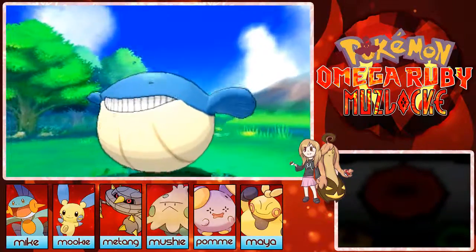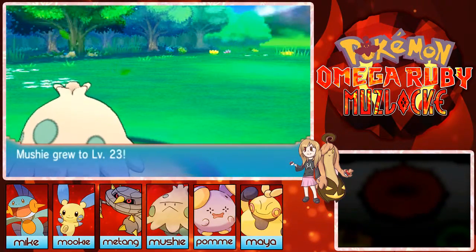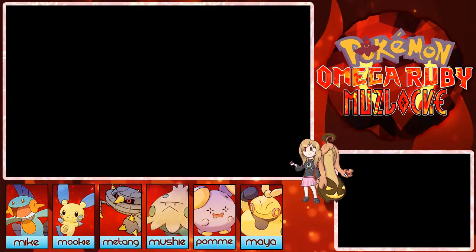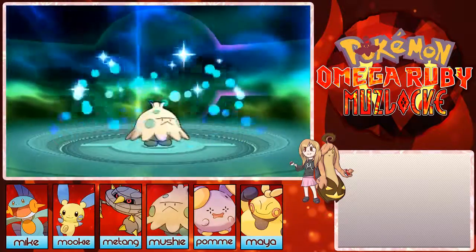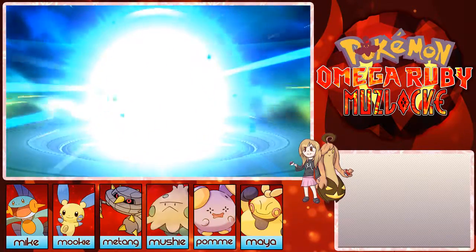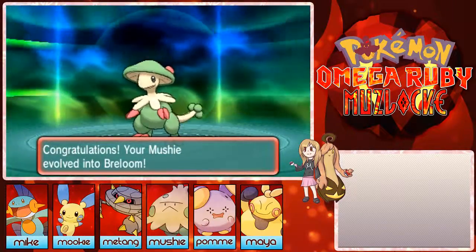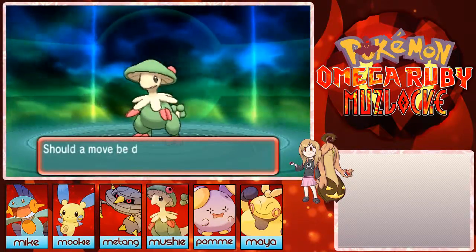I'm too excited for this! I really want the Breloom — it's been such a long time since I've had a Breloom on my team. I think I only had one in my very first run and then never again. YES! It's so amazing! Mach Punch — definitely, I love having Mach Punch. Now you can wreck the next gym too, probably!